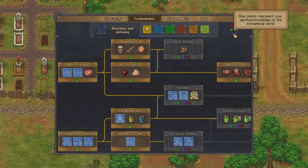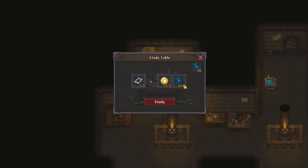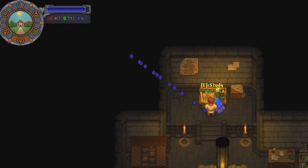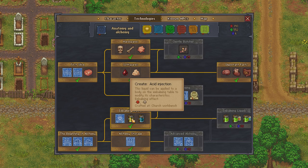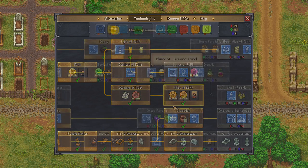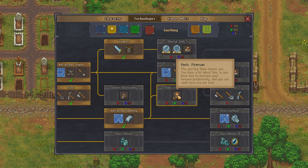And the last ones are the blue points. They are based around spiritual knowledge of the immaterial world. Blue tech points are definitely the hardest to earn in the early game. Tasks involving things like the morgue, graveyard, and alchemy often generate them, but many of these aren't options until later in the game. All of these tech points are obtained by different actions as well as items and study of items. Essential to progress are the study table in the church basement and the science and faith points that are used to study items. Blue points are really hard to get in this game, especially in the beginning, which you will need these in order to progress further.